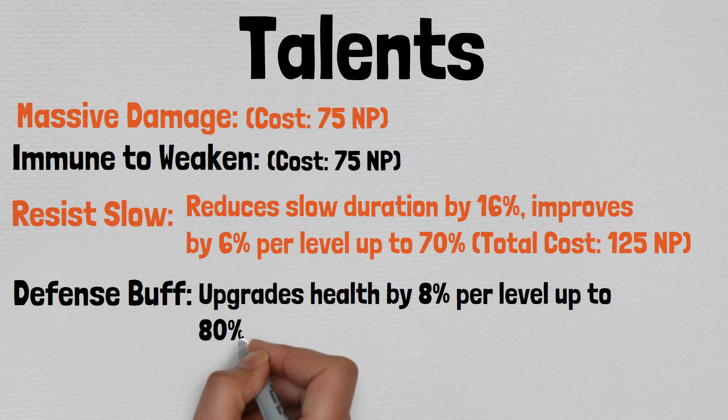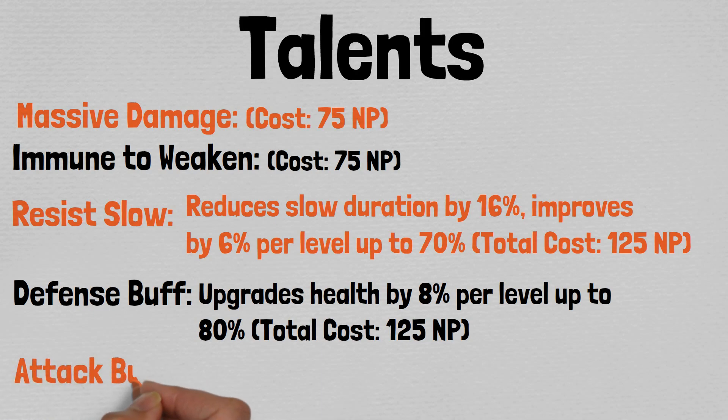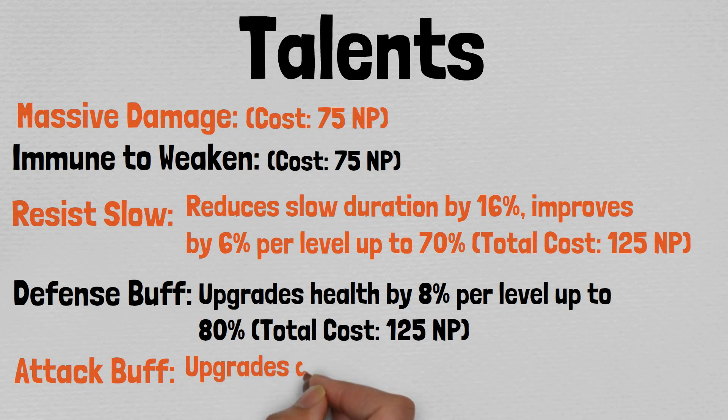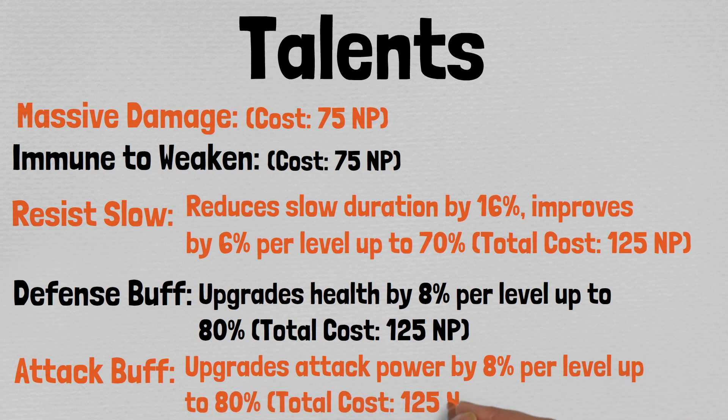Up next, we have immune to weaken for 75 NP, then resist slow — which reduces slow duration by 16% and improves by 6% per level up to 70%, for a total cost of 125 NP. And finally, you have the defense buff and attack buff upgrades, which offer 8% increases to their respective traits per level up to 80% and cost 125 NP to max out each. As far as how to best use these talents, the massive damage and attack buff take priority over really everything else.